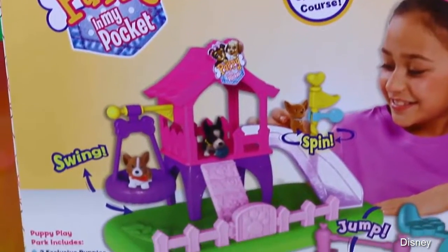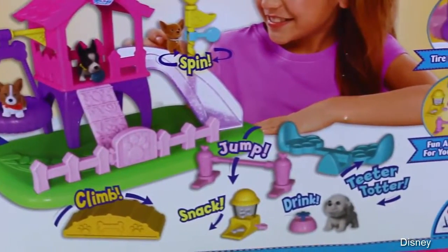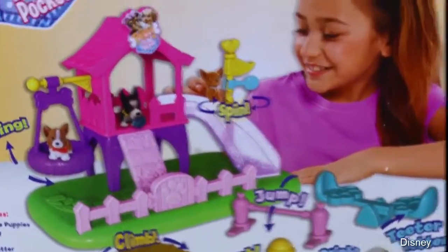The back of the box shows a better diagram of the obstacle course. So you can first have your puppy swing and then climb, snack, jump, drink, teeter-totter, spin, and slide. It seems super cool, so let's open it up.